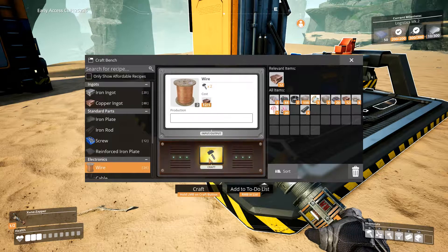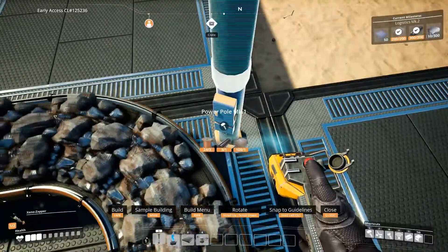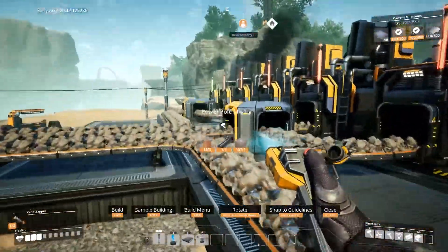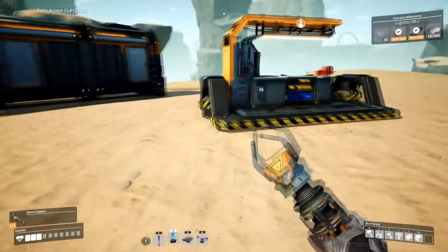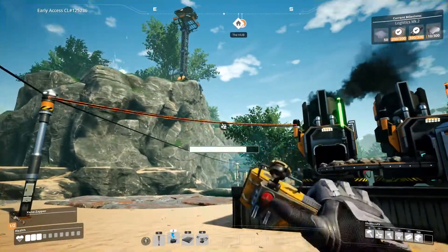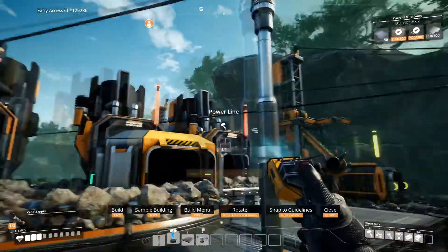Wait until I get the constructors all sorted. Now what we gotta do is quickly put some power poles down. Might be worth putting them in front of it. Each one of these — the one thing I don't like about these small lower-lining power cables is they take a crap ton of stuff. Just power management. That one's gonna get disconnected. Now we're just trying to power everything, trying to get everything so it has power lines.